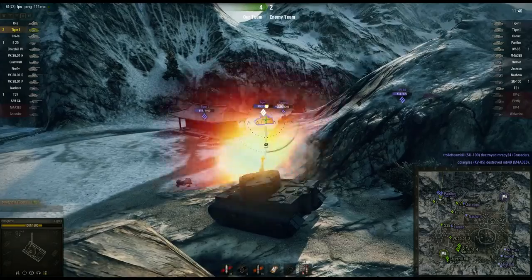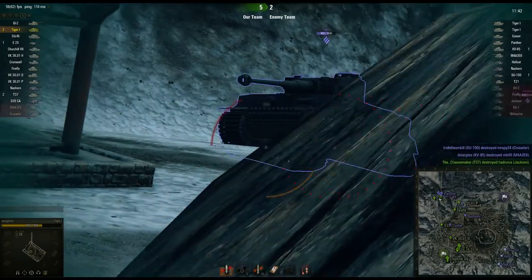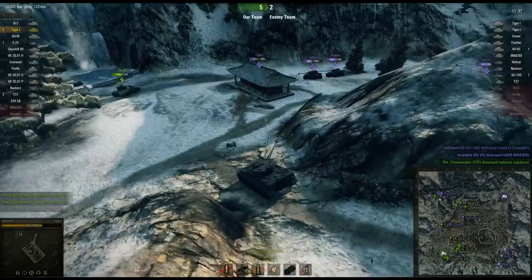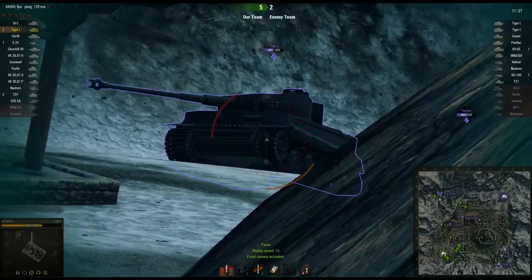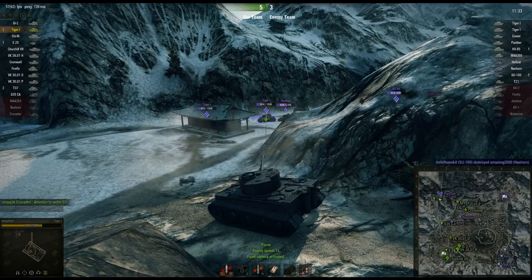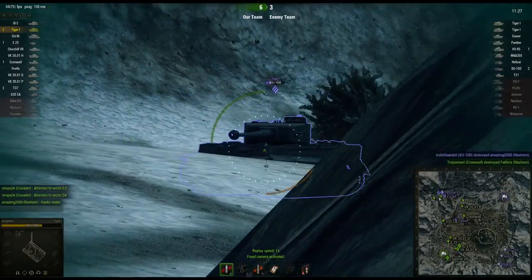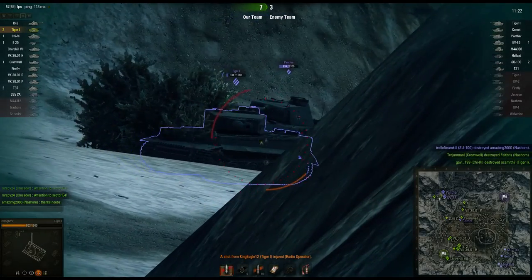He's getting shot from behind. Let's put another one in — straight through the track, we'll keep him there. You're not going anywhere, buddy. He doesn't have enough depression, as you can see. He can just shoot over me but he can't actually hit me. So he's probably raging. He finally fixes his track — I think he actually used the repair kit there. Not a clue why he didn't use one before. We put another one in and take a shell in return, but it only hits our radio operator. Who cares?